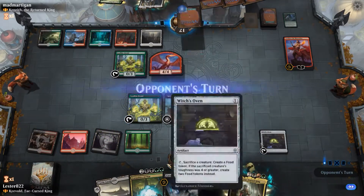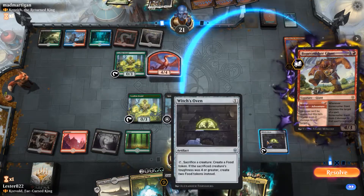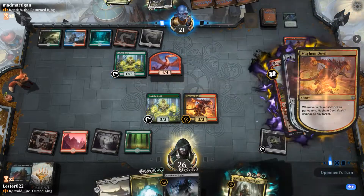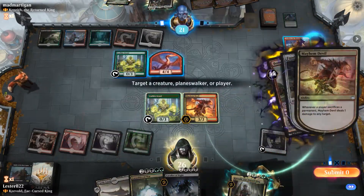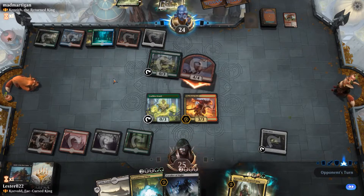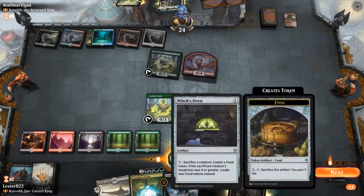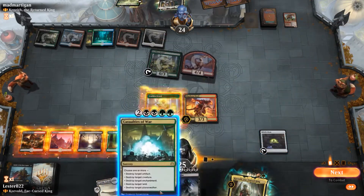What I'm able to do is play Knight of the Ebon Legion, and next turn I'll be able to play Cavalier of Night. One of the advantages to Witch's Oven is that at any time I can just sacrifice the creature that's either about to die, is a chump blocker, or is targeted by a spell.